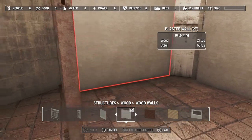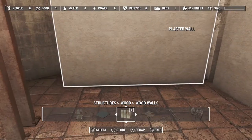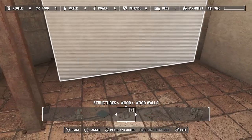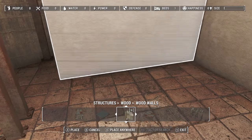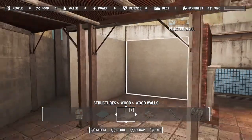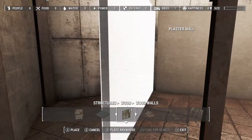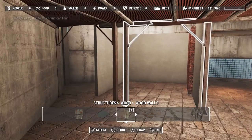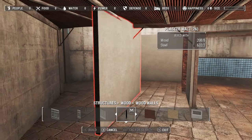Square this off and square this off too. And we get a smaller utility room back here — that could actually work, yeah.